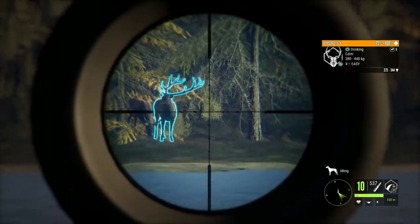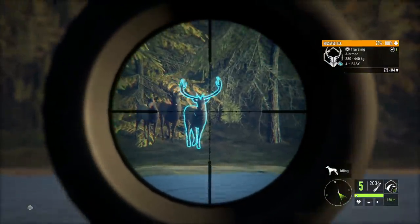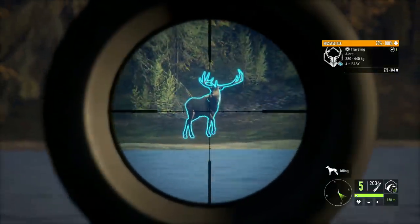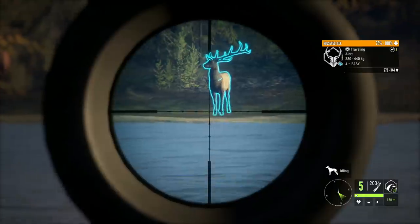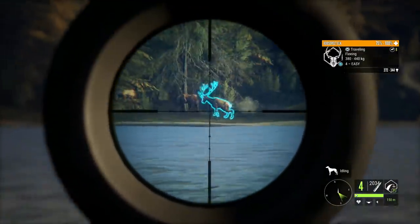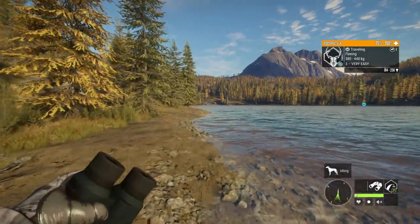Today we are using the .303 British, so we want to make sure we get broadside shots on these elk because it is a little bit smaller of a gun than what is recommended for elk. We definitely want to make sure we can get a good broadside shot to make it into both lungs. This guy is being a little stubborn, but we did finally get an angle on him — we'll let that little guy go, he is just a small level three.